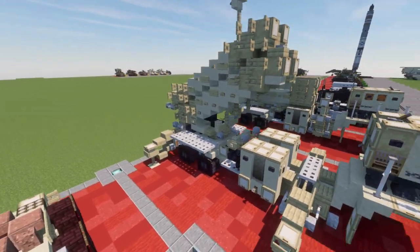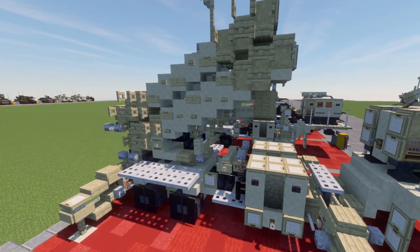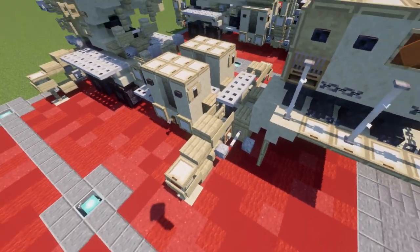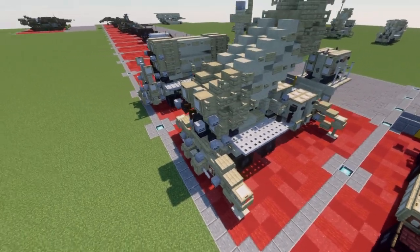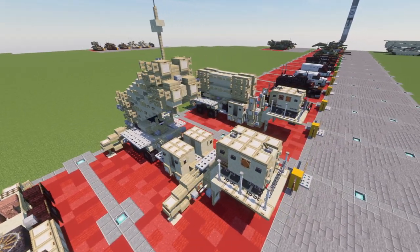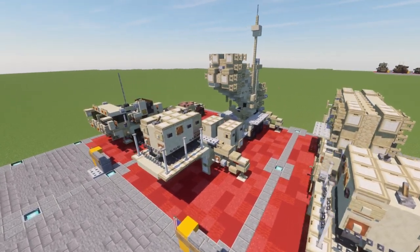We have the trailer here which houses all the generators and equipment to operate the missiles. It also has hydraulic legs that come down and stabilize the trailer, same thing on the back as well. I really love the attack position lineup — especially having a lot of these in one area is going to look so sweet.